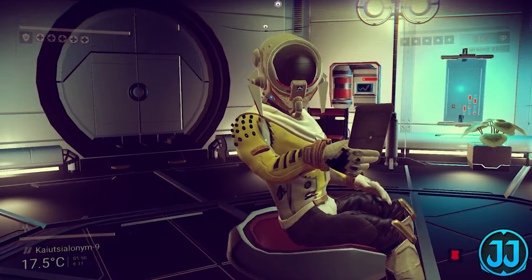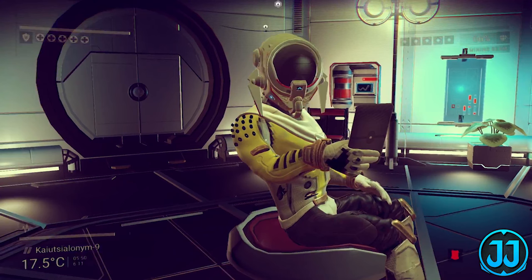Right here we have a Korvax — an alien NPC race — looking at a tablet in its hand. The red icon in the bottom right corner means you're over-encumbered. There's stuff, lights, and plants all over this room with a door in the back. It's cool to get up close and personal with one of these Korvax. We do know that alien races are created with a lot of different variations of themselves, which is really cool.